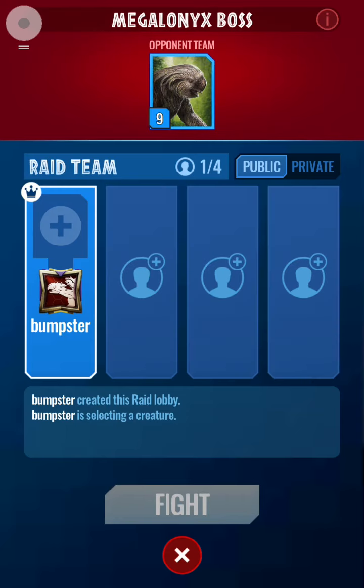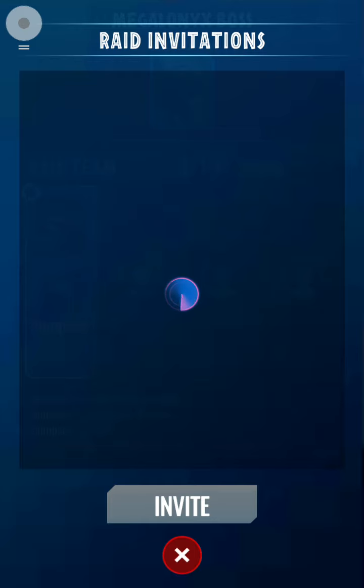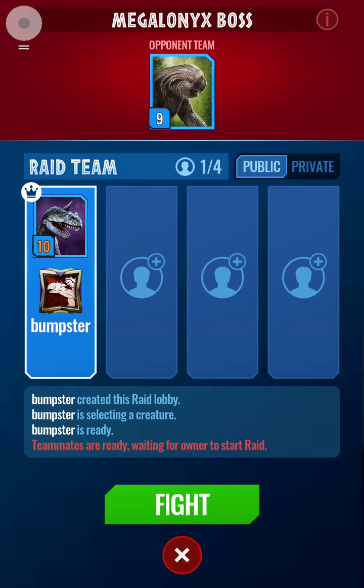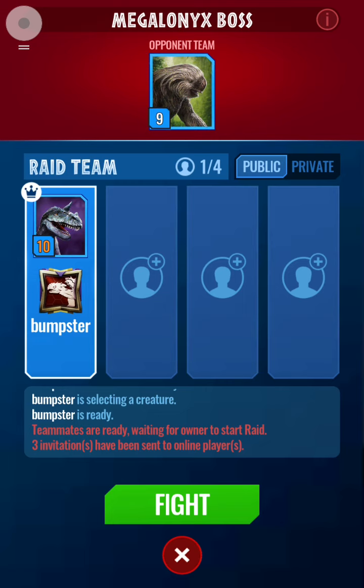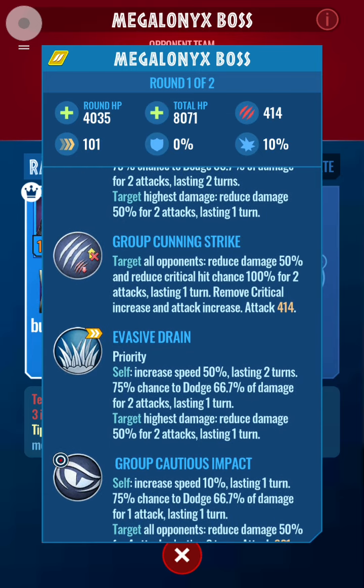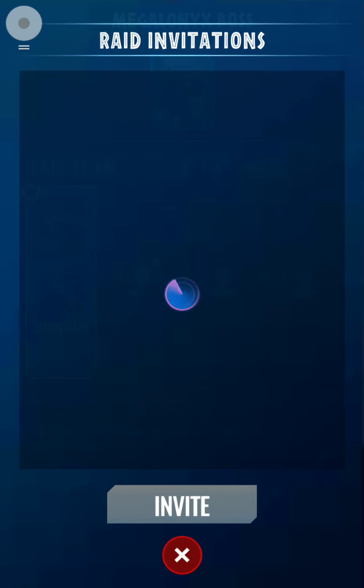I want to use my Jungle Suku. Let's see if we can get some players to join the raid. Let's see what this thing has: Boosting Distraction, self-increased 30% speed lasting two turns, 75% chance to dodge 66.7% of damage for two attacks lasting two turns, target highest damage reducing damage by 50% for two attacks lasting one turn. It's got Evasive Drain and Grip Cunning Strike — that's a lot of stuff!